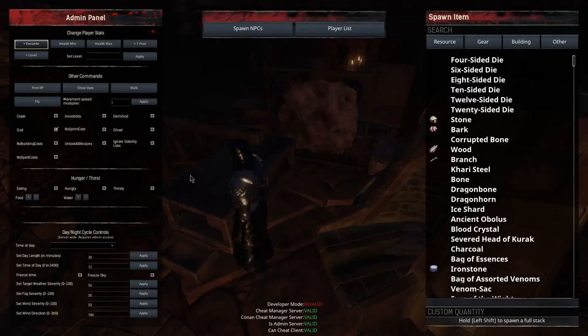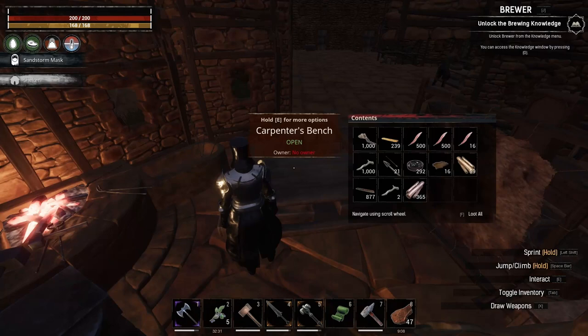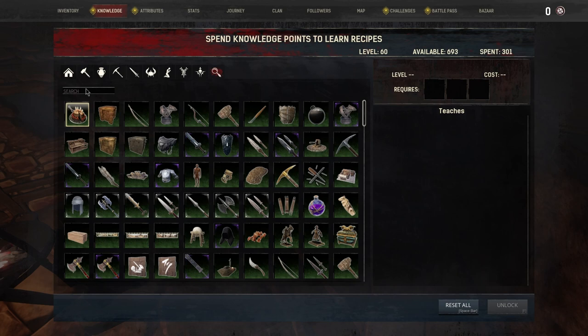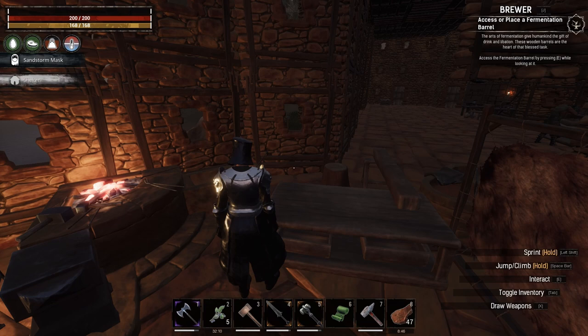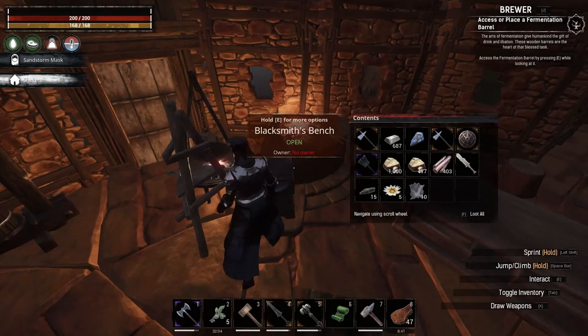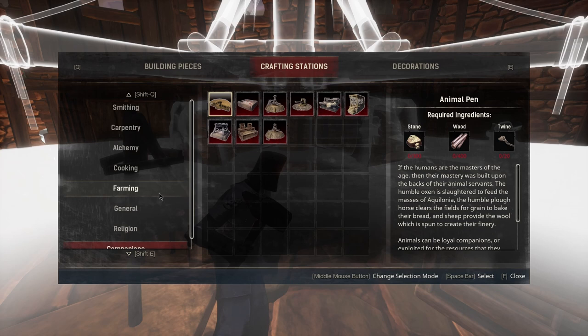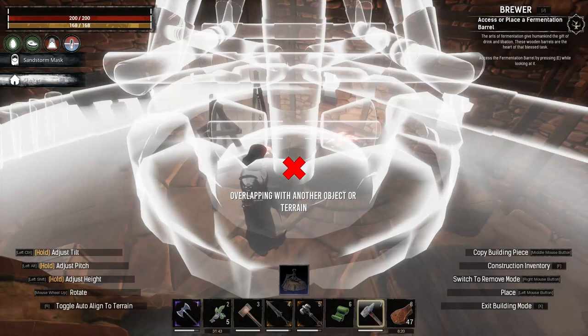Let me go into the admin commands and change the time of day - let's go dawn and it'll start getting brighter. Alright, unlock brewing knowledge. Let's go into our knowledge tree and search 'brew' - here's brewing. We got that unlocked. Access or place a fermentation barrel, so we'll have to craft that.